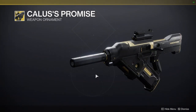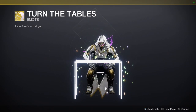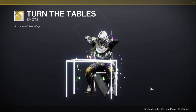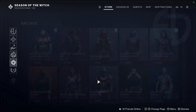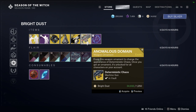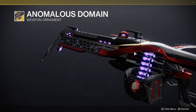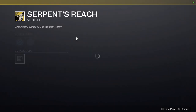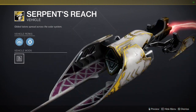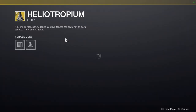We have Resurrected Shadow, and then Callous Promise, which is a pretty cool ornament — basically the Callous-themed one. Then Turn the Tables. Anomalous Domain for Deterministic Chaos — I'm not the biggest fan; it's a shader change and not a good one, red with purple. And Serpent's Reach — it looks cool but I'm not sure why it's here.